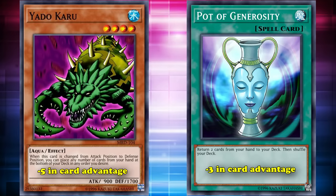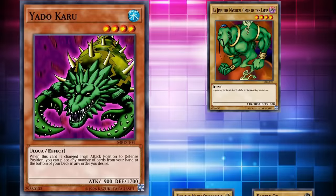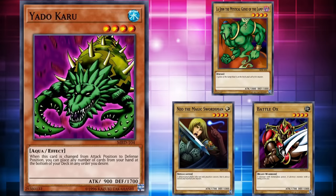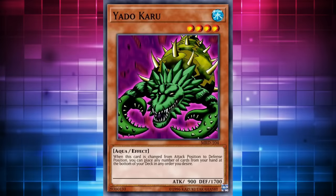The only reason this card isn't number 1 on this list is because it has 1700 defense. The strongest level 4 monster at the time was La Jinn, who could beat over Yadokaru in battle if you set the card first. However, the second strongest monsters only had 1700 attack, and La Jinn wasn't hitting the field all the time — generally you'd be facing a lot of the second strongest monsters. Yadokaru could actually wall those out. Being able to wall out monsters for one turn so you could tribute the card to bring out something like Summoned Skull was a viable strategy back in the day. Since its defense value was just high enough to maybe be useful, it's only at the number 3 spot.